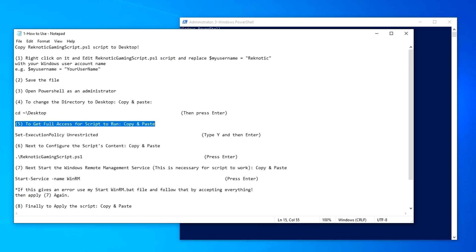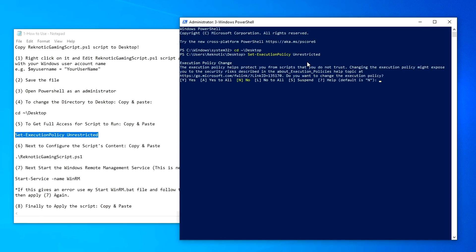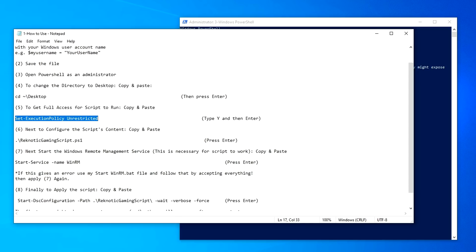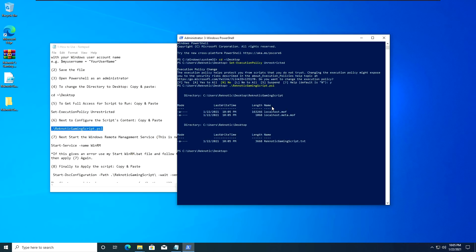This changes the directory for PowerShell to our desktop where we pasted our script. Then step 5: in order to get full access for the script and make it run, we are going to set the execution policy to Unrestricted. Copy that command and paste it inside PowerShell. You can pause the video if things are getting complicated. Once it's pasted, press Enter — it will ask if you want to set the execution policy to Unrestricted. Press Y and then Enter. Once that's done, step 6: we are going to configure the script's content. Copy the whole command for RagneticGamingScript.ps1, paste it inside PowerShell, and press Enter. It will take about 10 to 15 seconds depending on your PC to configure the script.